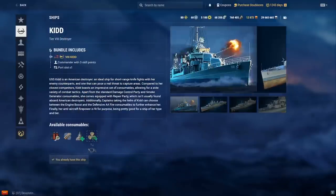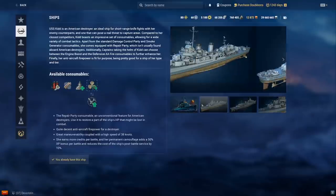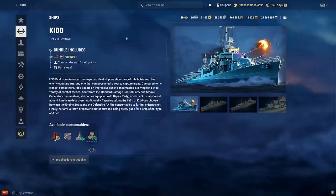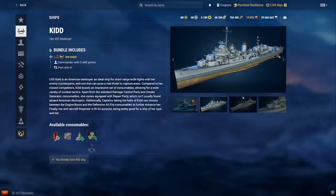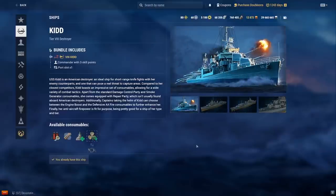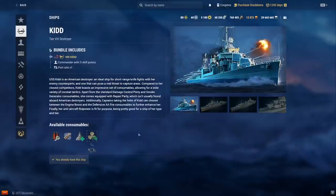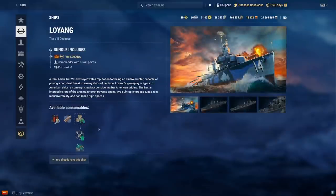USS Kidd — this one is perfect for new players. It's basically a Fletcher at tier 8 with slightly worse gun reload. It's fast, has a heal, American smoke, and speed boost. This is super easy to play. It's a Fletcher hull at tier 8 with a heal — you get one less torpedo rack than Benson but you can take gunfights with destroyers. I have a clutch Kidd video on my channel. Definitely recommended for newer players.